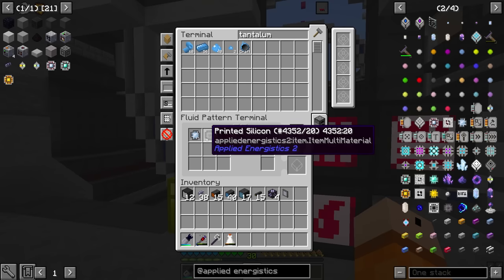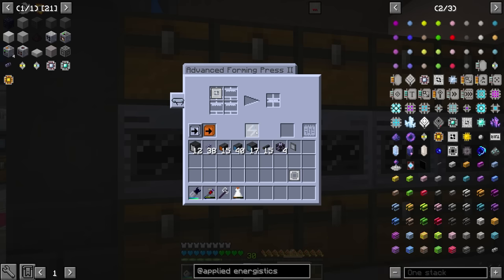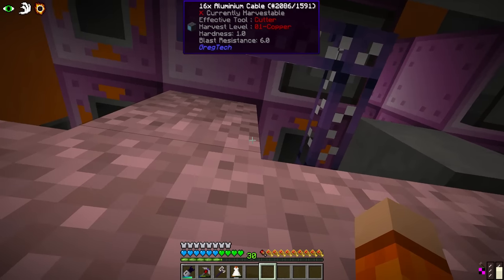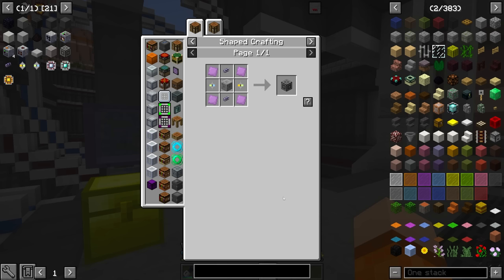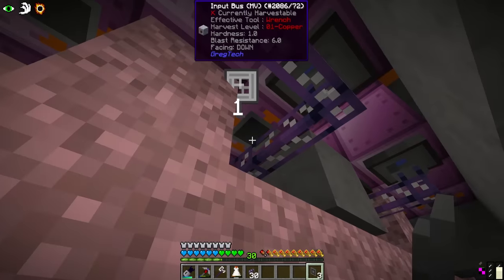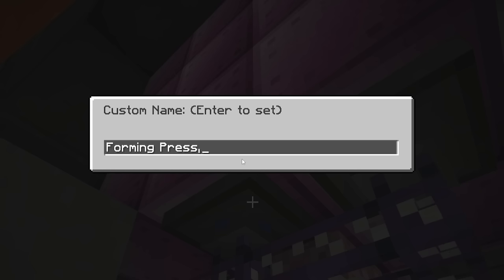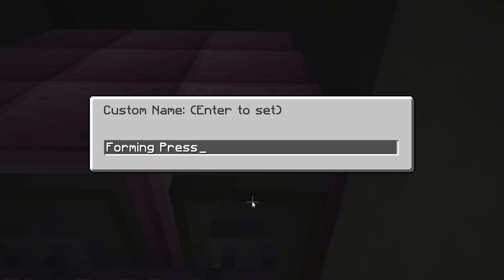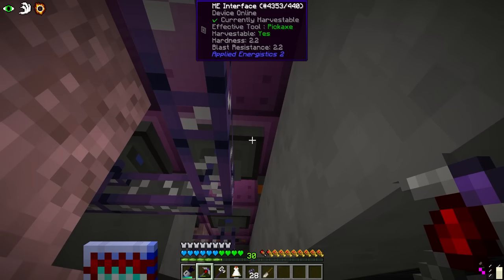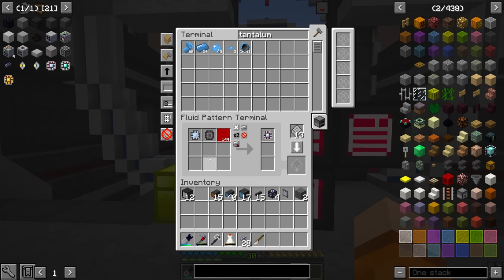We also need the inputs - the printed circuits - which are made in the forming press. Previously we used to make them manually in these HV forming presses, but now we have the multi-block forming press. We're going to give a press to each one of the input buses on the same machine. We'll need to craft a few interfaces to make interfaces - three is all we can make right now. So we give one to each input bus and plug them in, making sure to give them names: forming press engineering, forming press calculation, forming press silicon, and forming press logic.